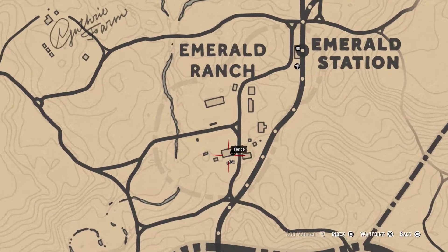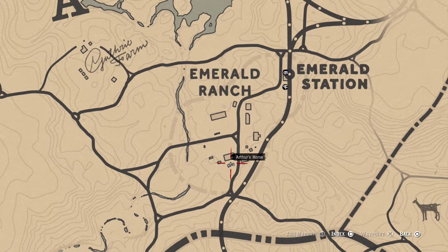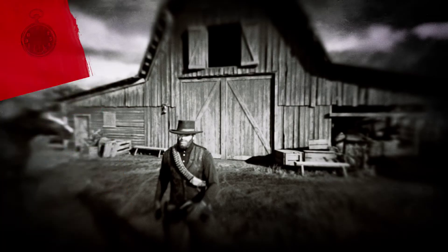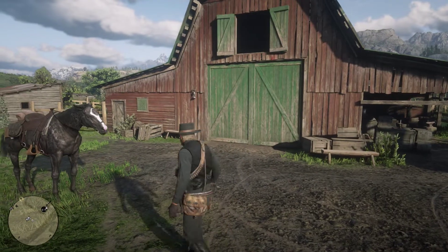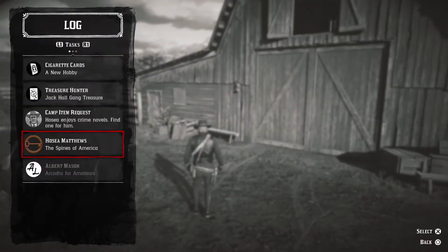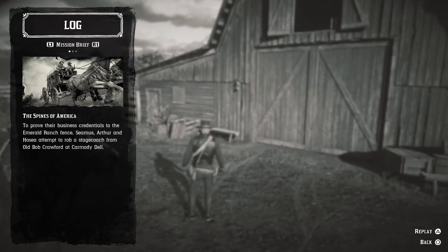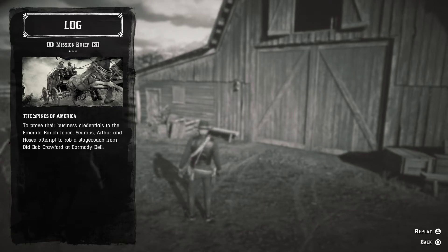You're going to eventually get a quest from a guy right here. He's going to be sitting right here on this bench, next to a guy. Hosea Matthews is one of your gang members, and he's going to have a quest — asked by Seamus — for you to go and steal a stagecoach from the location, as you can read in the description.